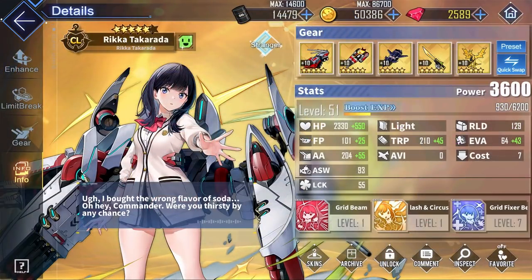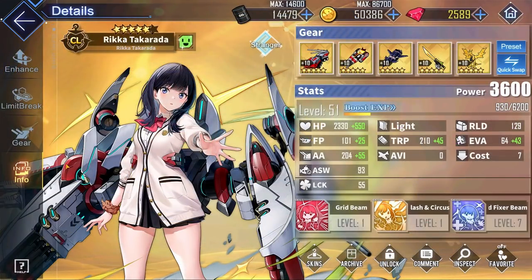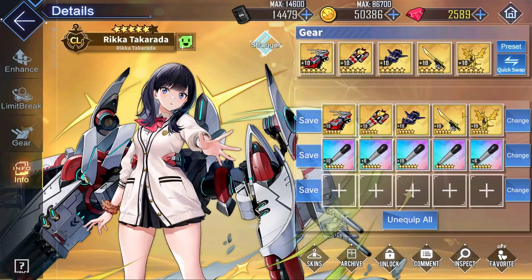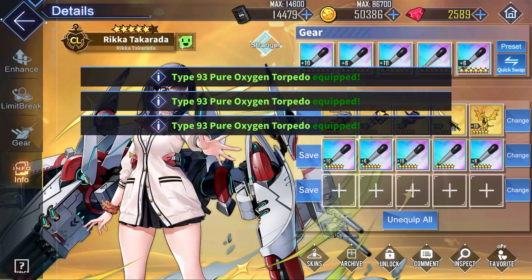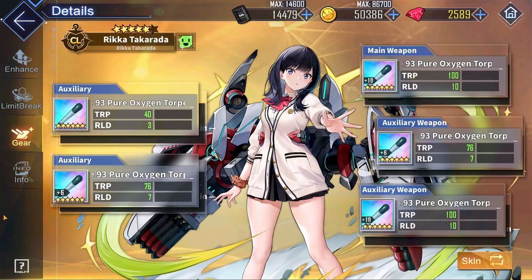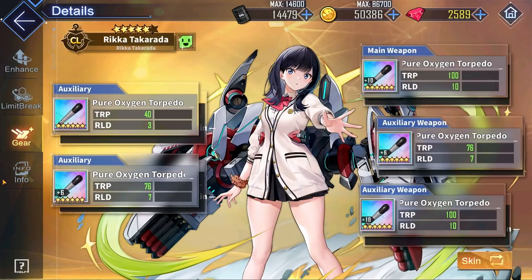Onto the most interesting ship in the event, we have Rika Takarada, a new super rare light cruiser that has access to 5 auxiliary slots. She has the potential to become the ultimate torpedo meme queen with 5 rainbow oxygen torpedoes. Is this useful information? Probably not, but you do have the option if your heart desires.